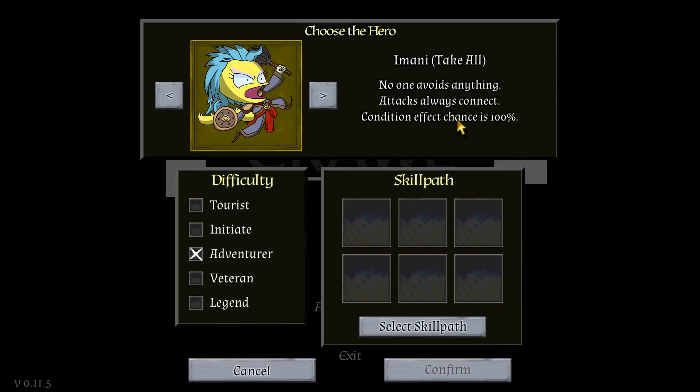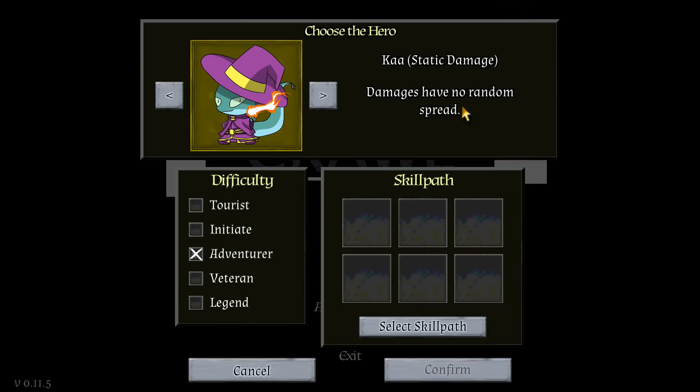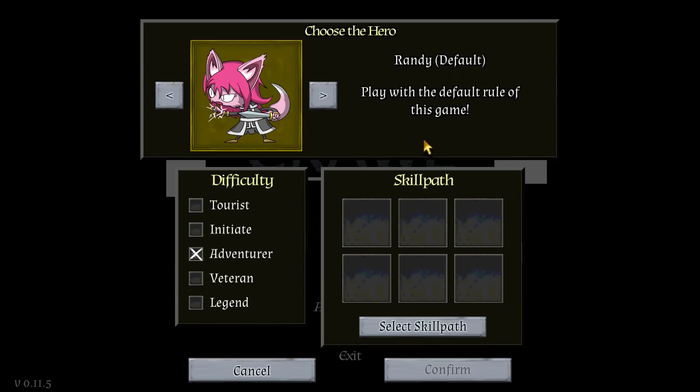Imani — Take All, no one avoids anything, attacks always connect, condition effect chances 100 percent. Kaya — static damage, damages have no random spread. I think we'll go ahead and go with Randy, which is the default.